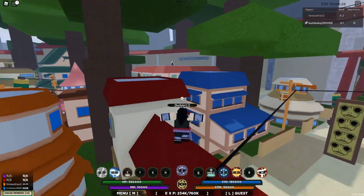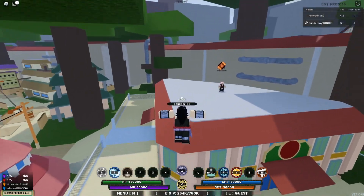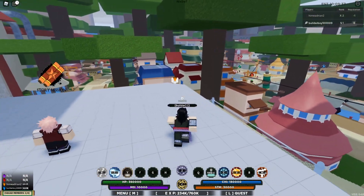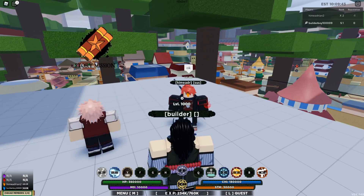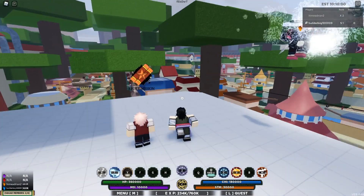What you gotta do is basically create a squad first. Now that he's in my party, whoever created the party will be the one who actually takes the quest. On my side, I am the one who took the quest. I'll be the one who is gonna be rejoining. We're gonna be using the private server — it doesn't really matter, you can server hop or just rejoin to save time.